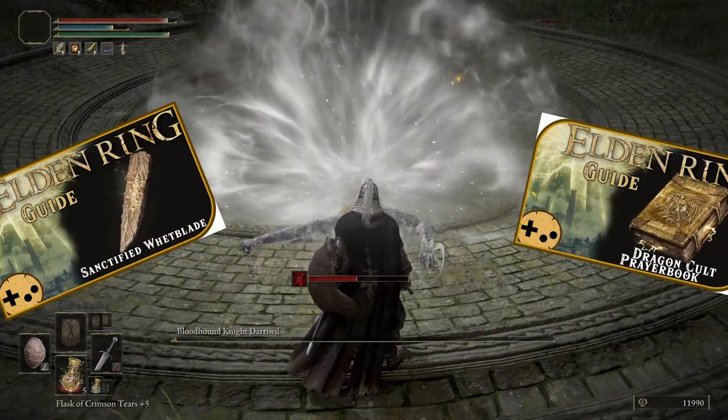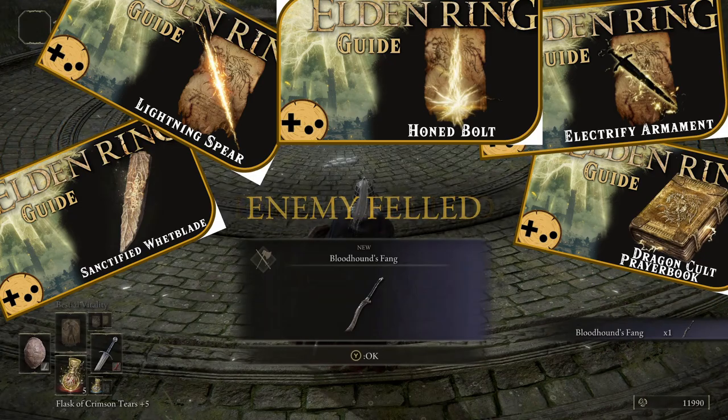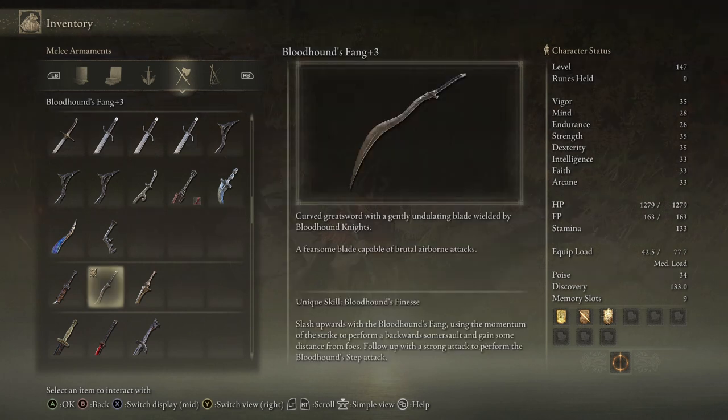He is weak to lightning, so check out our other guides for that. But once obtained, you can likely run it the rest of the game if you're going with a quality build. It is a very strong curved greatsword that can't be given an Ash of War, but can be buffed and enchanted.